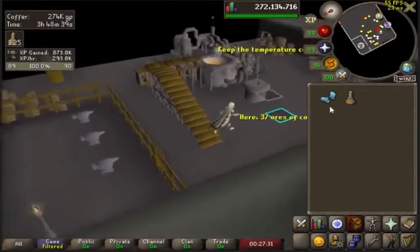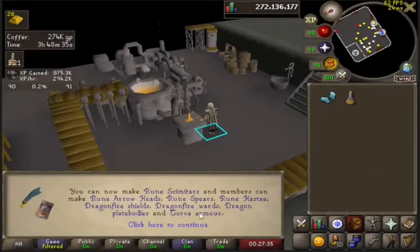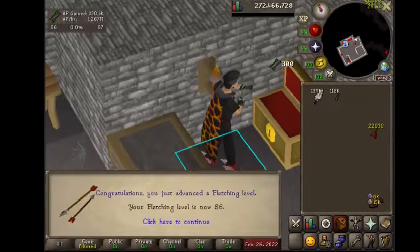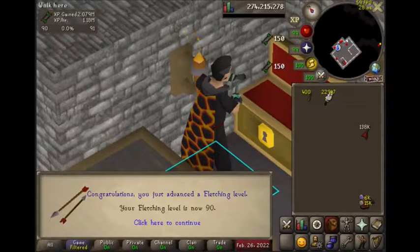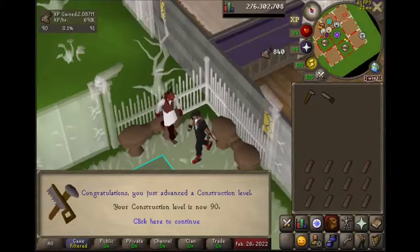GG for the rest of the charges — and this is the last one. 90 Smithing! Now I can smith DFS and Torva. Then 86, 87, 88, 89, 90 Fletching, and 86, 87, 88, 89, 90 Construction.